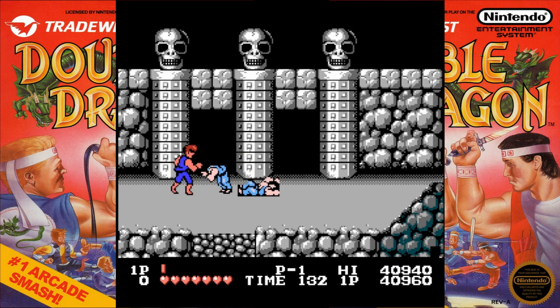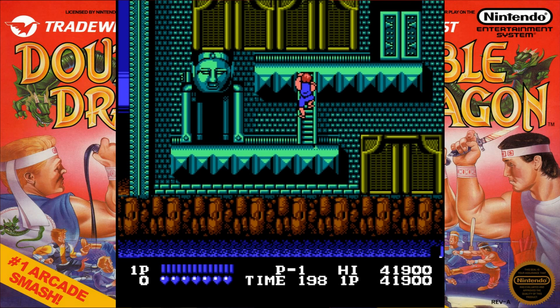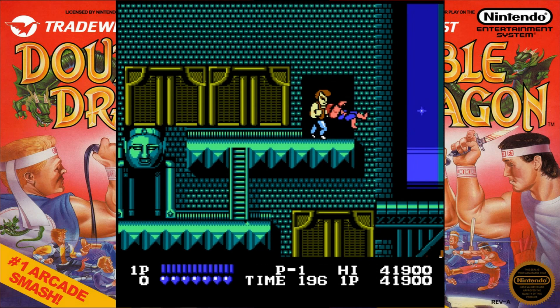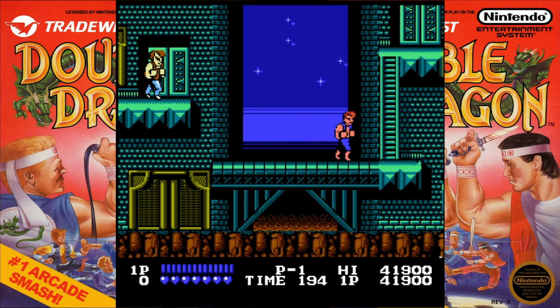Each bar is worth like eight hit points and each attack does a certain amount. God, that was close! More precision jumping — the last couple jumps are easy and there's even a safety platform on this one; it's like the game's taking pity on you. And this is where the bastards who stole the girlfriend are keeping us.